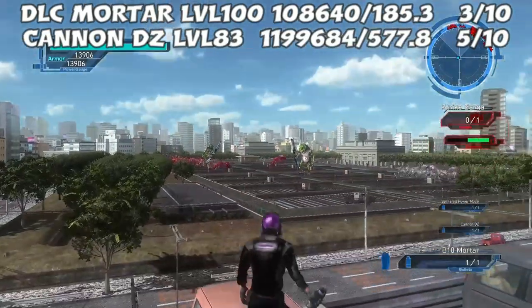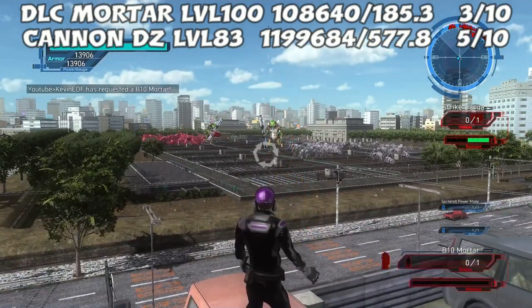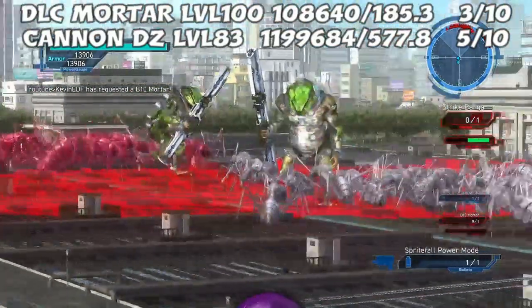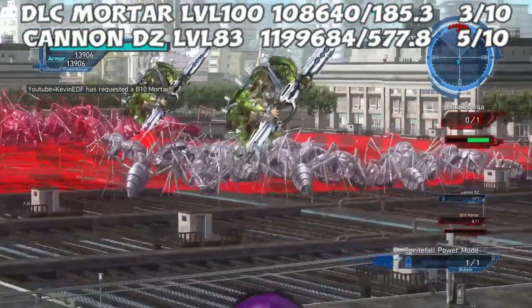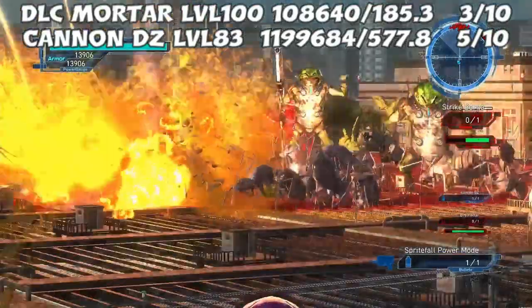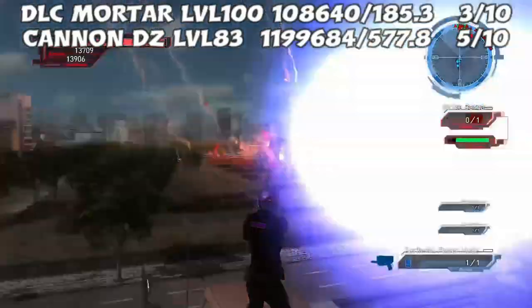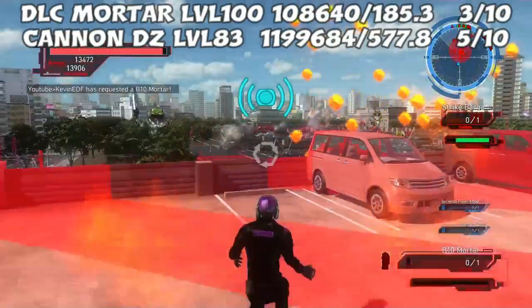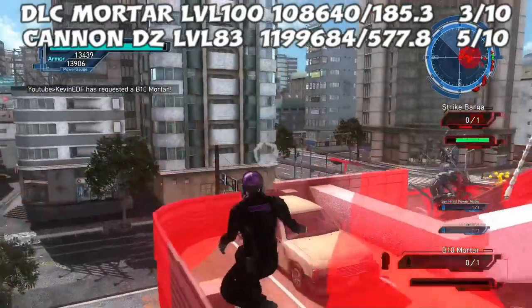Alright, let's get started here with column one. I'm also going to give it a practical rating as far as how good it is out of 10. The DLC mortar comes in at 108,000 damage, which breaks out to 185 damage per point. So not too good — I wouldn't expect the mortars to be that good. On the practical rating, I give it a 3 out of 10. The reason is it comes in so painfully slow. It's got a pretty low point cost, but it misses a lot and just comes in too slow. A lot of other Air Raids outclass this thing very much.